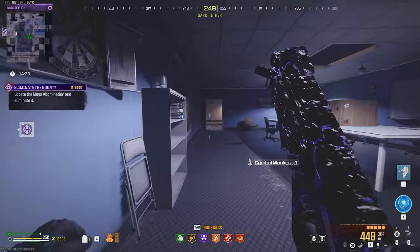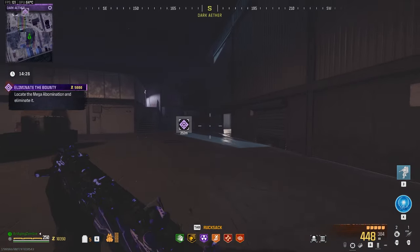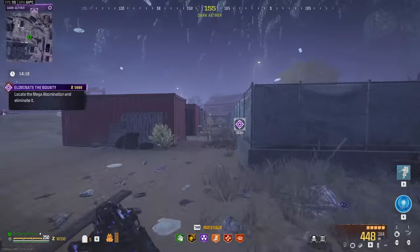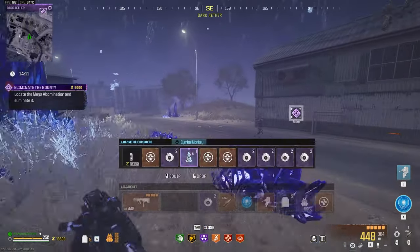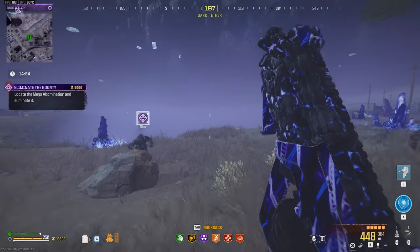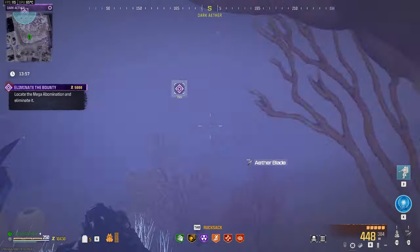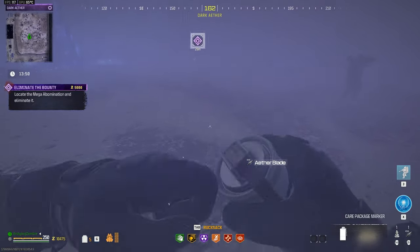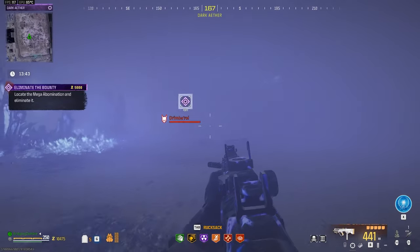I should grab this — having excess stuff is not a bad thing. These mega zombies are tougher, so what I'm going to do is throw down the juggernaut suit and switch over to it. Then I'll throw down the monkey bomb so it pulls all the zombies away, and I only have to worry about the mega until the suit comes down.